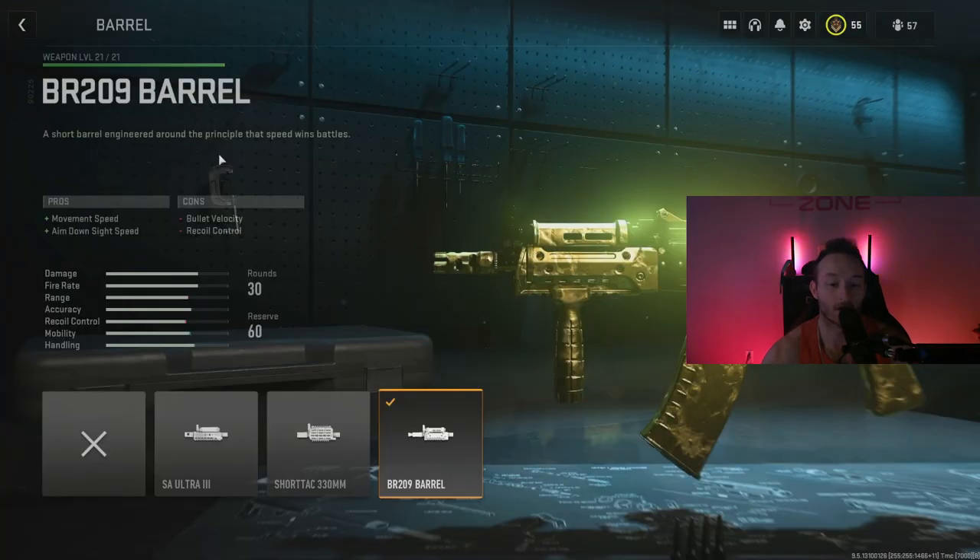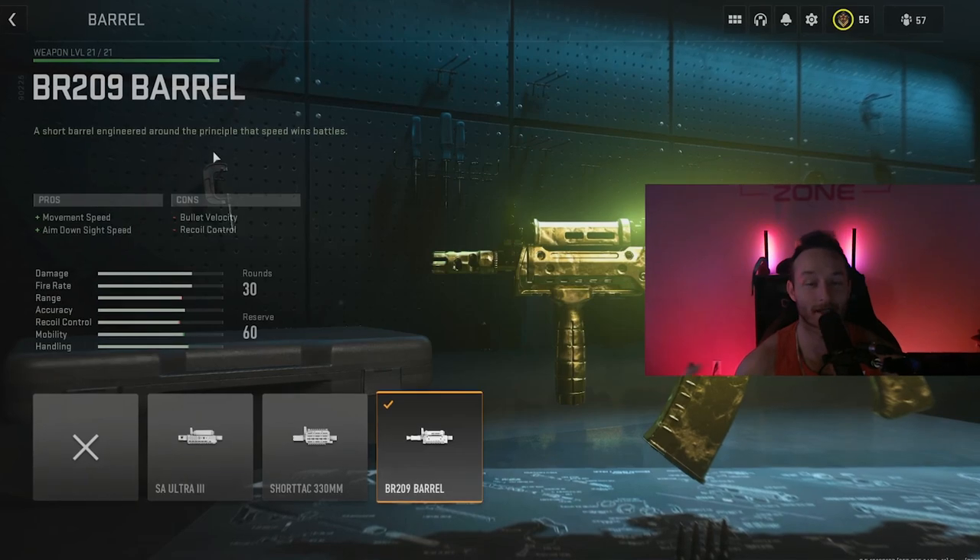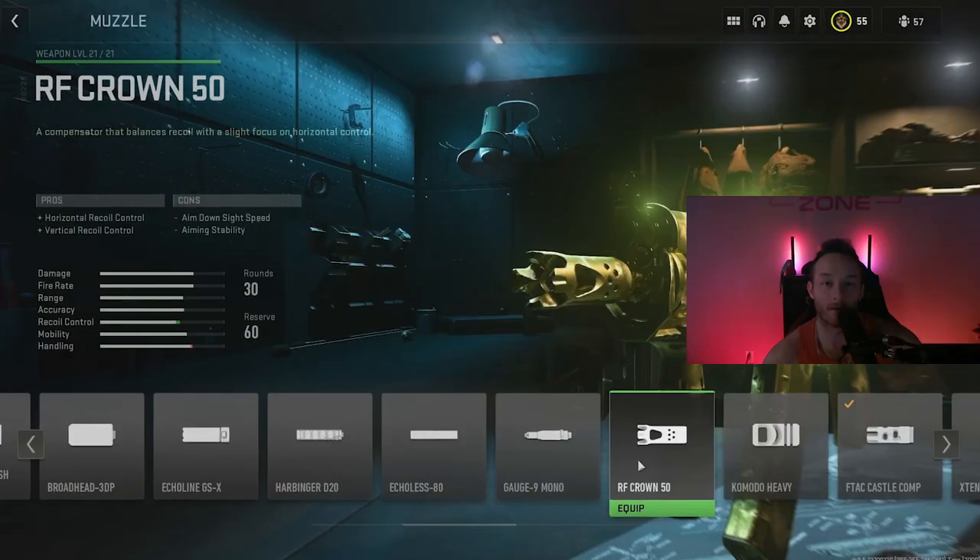These are the attachments we're going to be rocking on the gun. For the barrel, we're going to be rocking the BR-209, which adds movement and ADS speed, which is arguably the most important thing in this game. You guys are probably going to notice a trend that the things I'll be adding to a lot of these weapons are going to try to include that.